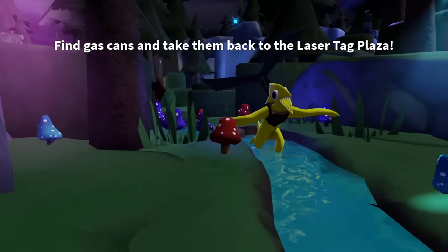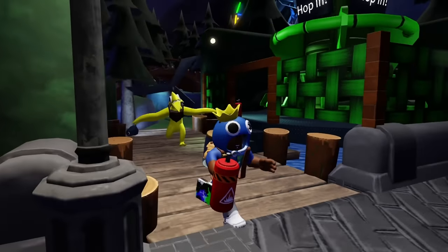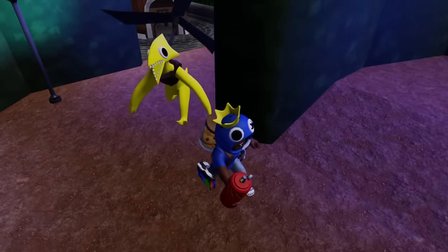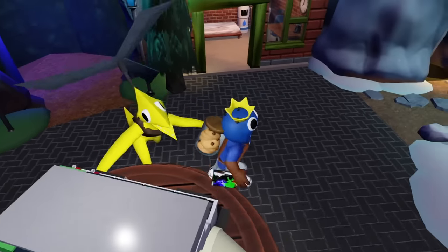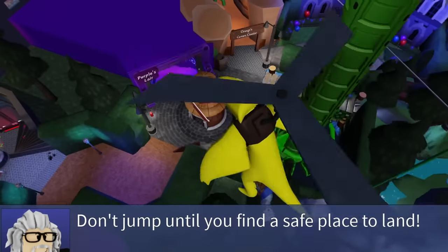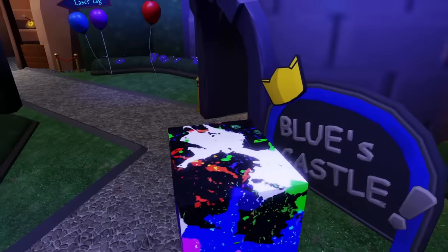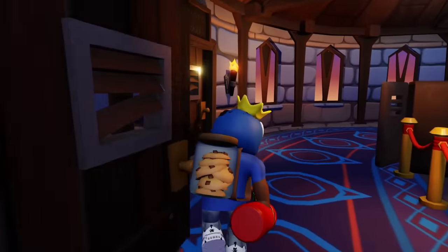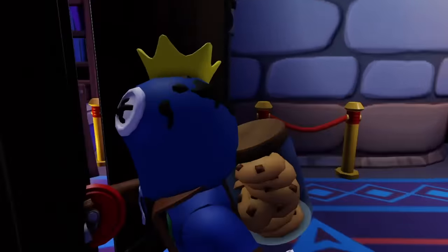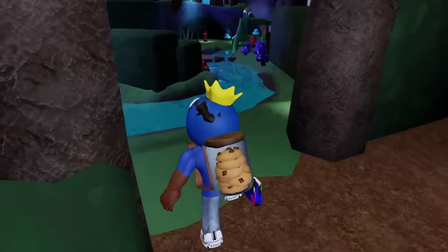Hour two introduces a brand new Rainbow Friend: yellow. The cool thing about yellow is not only is yellow the same color as a taxi, yellow can actually get you across the other side of the map. Yellow seems to be one of the most frustrating rainbow friends for a lot of players, and when hour two comes into play a lot of players start dying. You're going up against not just yellow but all the other rainbow friends as well. If you get alerted by yellow you cannot outrun yellow, but you can if you're using corners. Just run away, box up, and yellow will leave you alone.